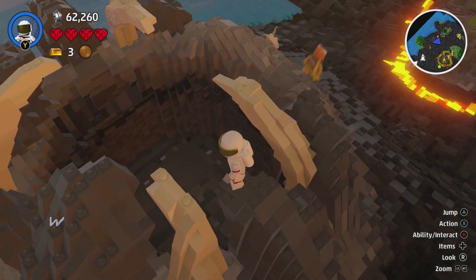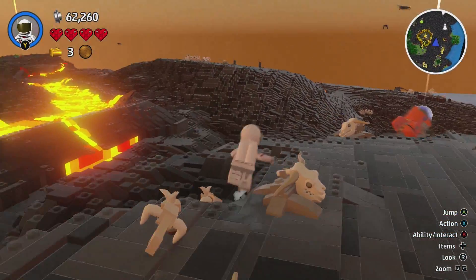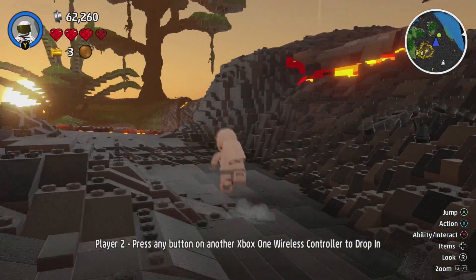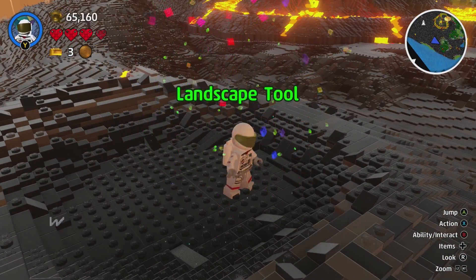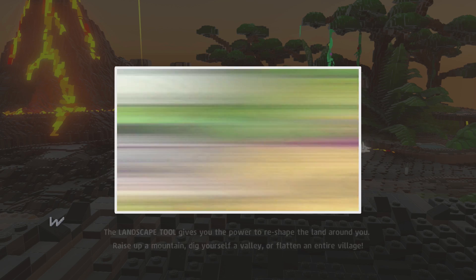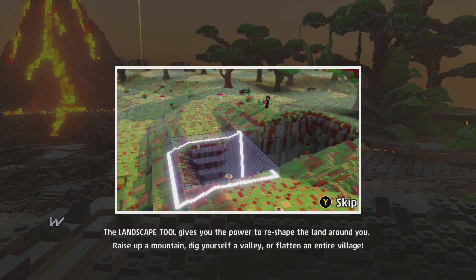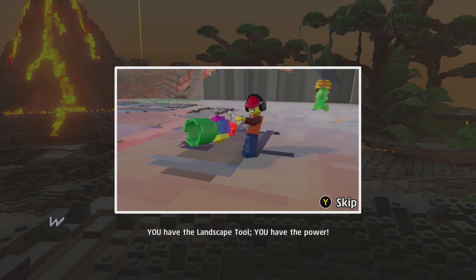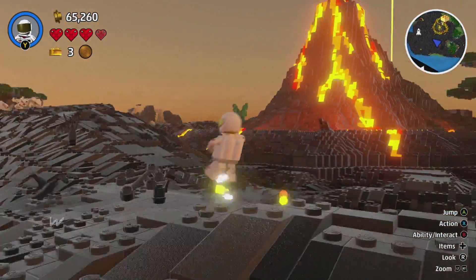Let's head over to that light and see what it wants us to do. Whoa, I almost jumped into lava — that's really cool that jumping in lava actually hurts you. Oh, the landscape tool! I haven't seen this yet. The landscape tool gives you the power to reshape the land around you — raise up a mountain, dig yourself a valley, or flatten an entire village. You have the landscape tool, you have the power!